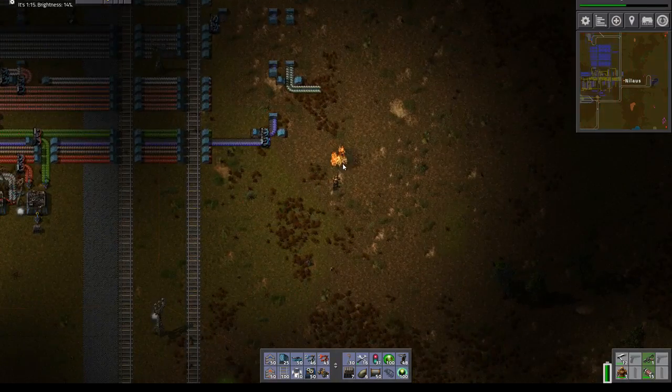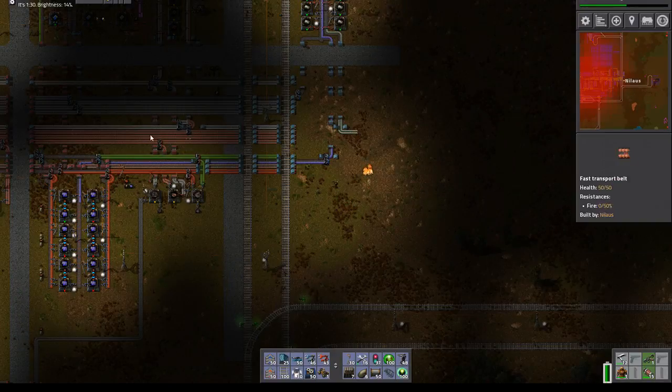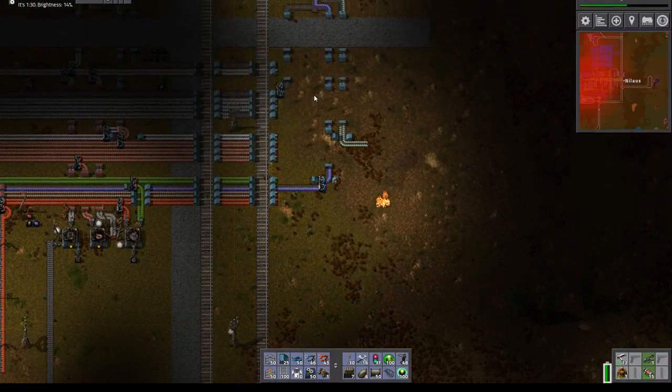Hello and welcome. My name is Nilas and this is episode 39 of our Let's Play campaign of Factorio, where we are focusing on this main bus and the corresponding train.